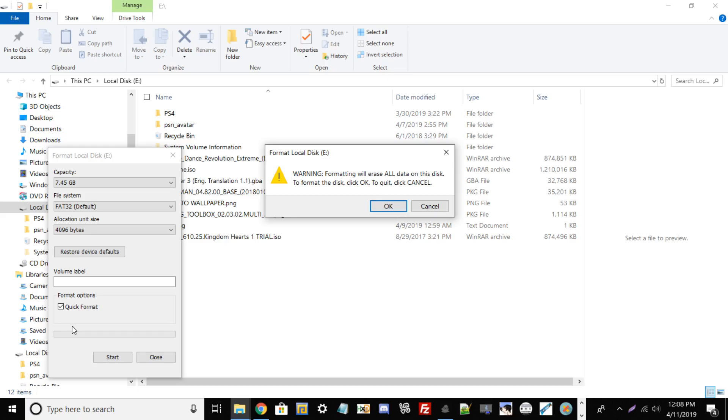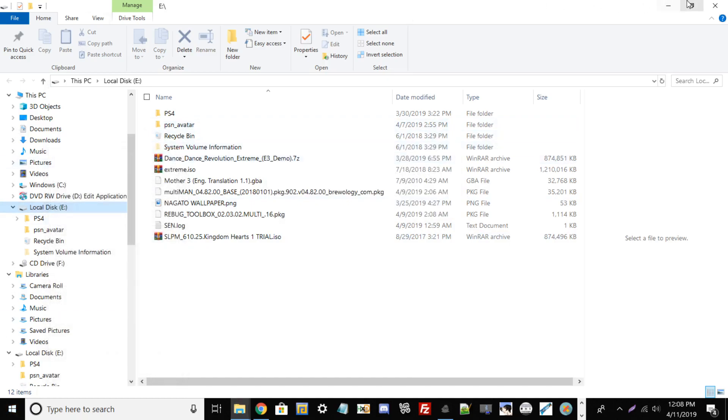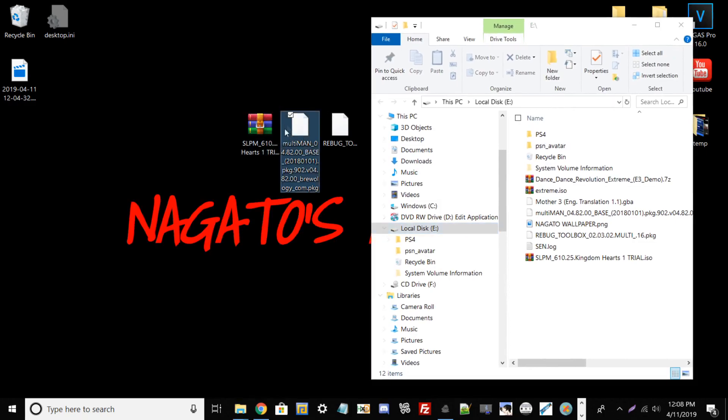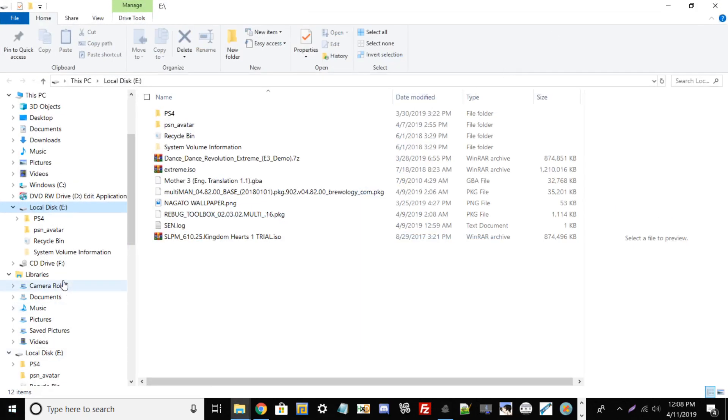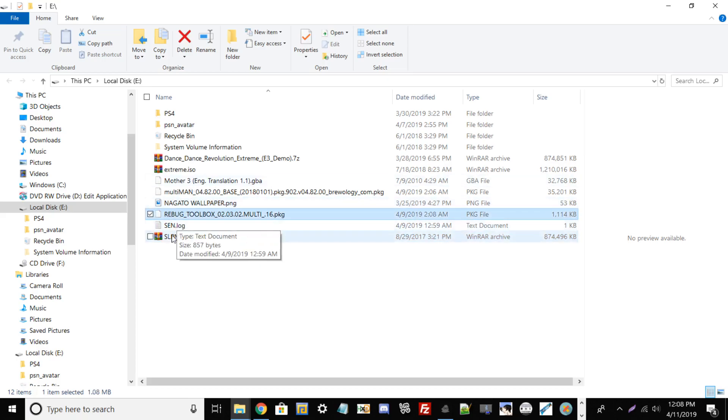Just buy a cheap flash drive — this one I've had since 2011, it's 7 gigs, and you can pick one up from Amazon for under ten dollars. Now copy your PlayStation 2 game, the Multiman PKG, and the Rebug Toolbox PKG onto the USB drive. Once that's done, transfer over to the PlayStation 3 — I'll show newcomers how to install packages and copy the game in Multiman.